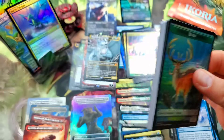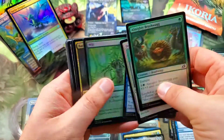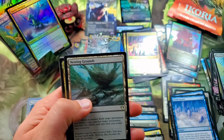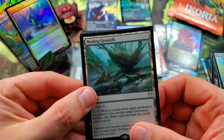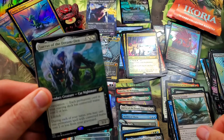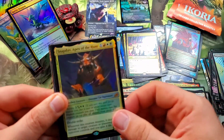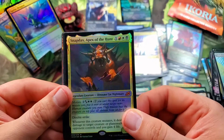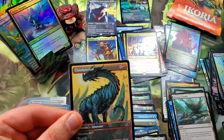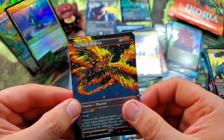Three packs left and we are in the hunt for a Godzilla — that would make this opening for sure, it would make any opening really. We got a Mountain, Nesting Grounds as our rare commander card. Another Lurus — that's the second Lurus we got. Foil Snapdax, Apex of the Hunt for another mythic! Pouncing Shoreshark, Cloud Piercer — my favorite artwork of all the alternates — and the Everquill Phoenix.